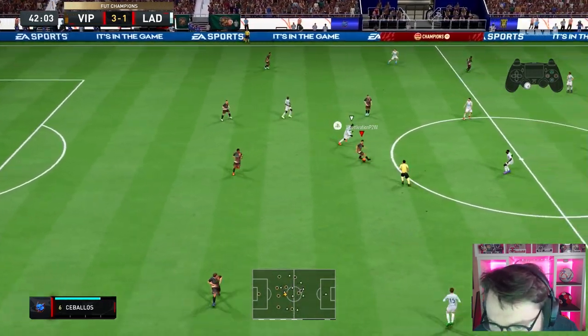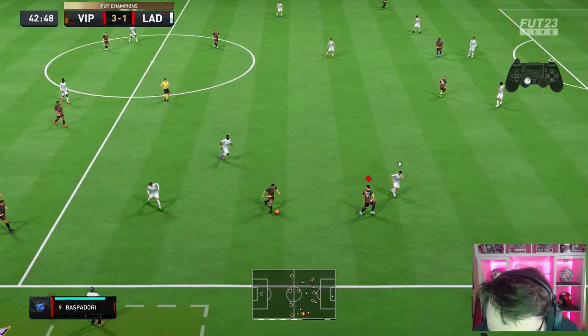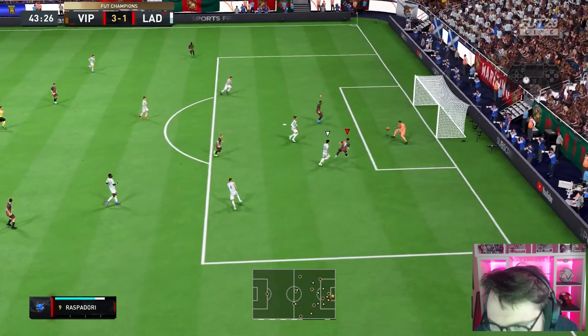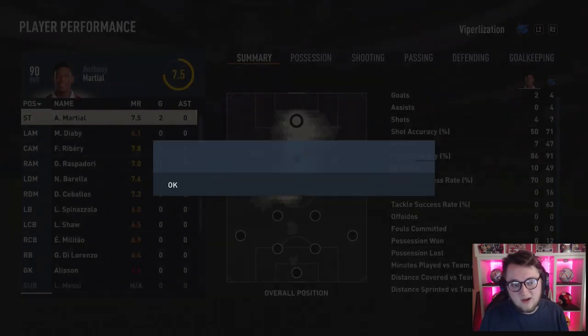Good defending there from Ceballos. Good pass out there into Rapsidori — we're going on the inside there. What a goal that is, guys. Liquid FIFA. That dude decided to leave at 4-1 at half-time. Let's get into another game.